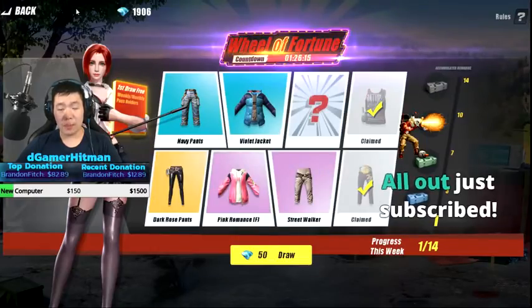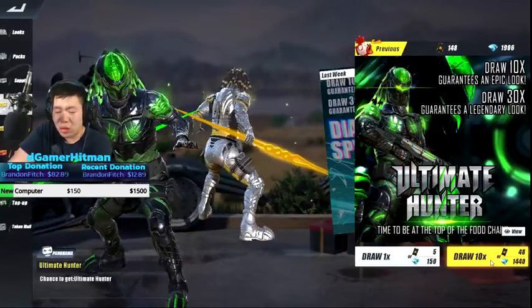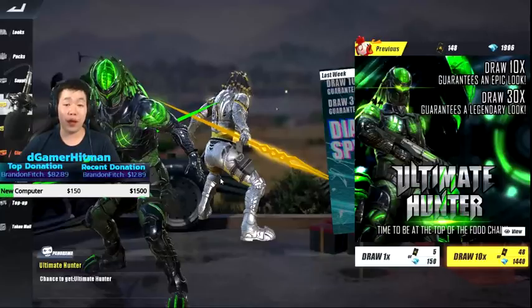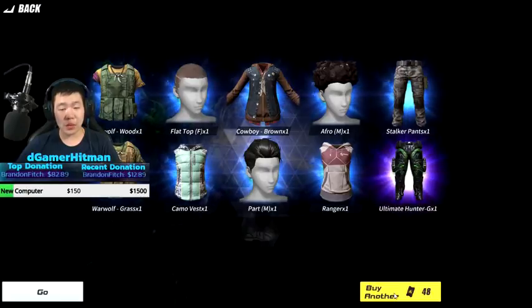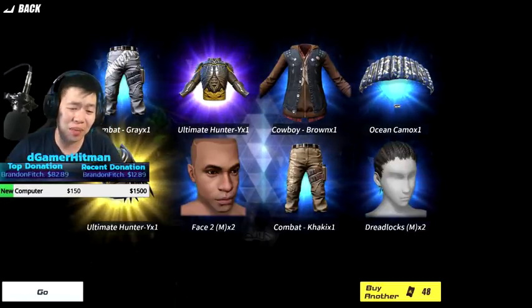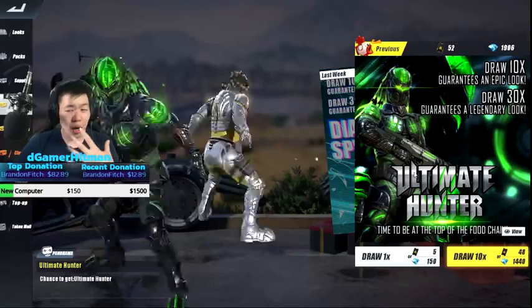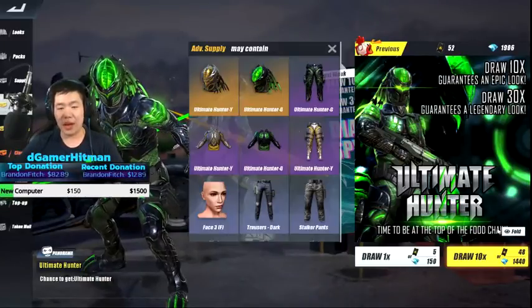The carnival - I already did that so nothing new here. Training points - we can do that. Let's see how many training points I have. I probably have enough to do it three times. We're gonna try our luck to see if we can pull something good. We got the ultimate leg - that's actually really good! On two tries I got the ultimate hunter head as well as the ultimate hunter armor.